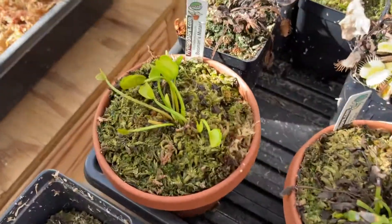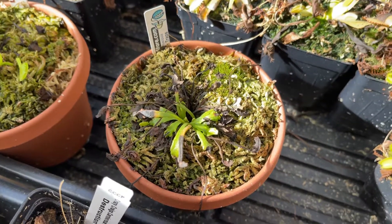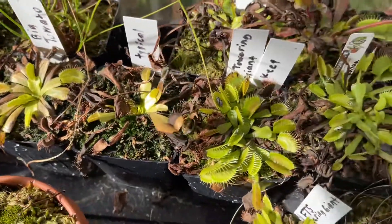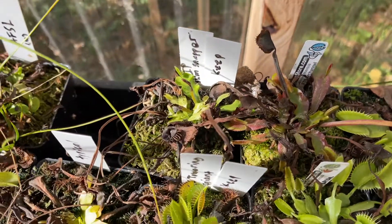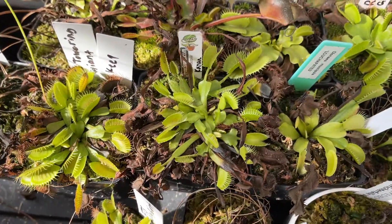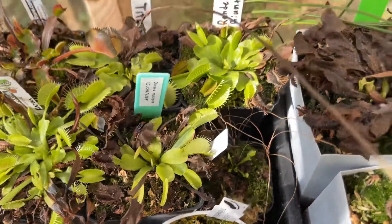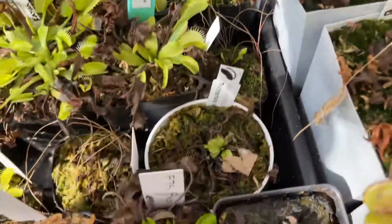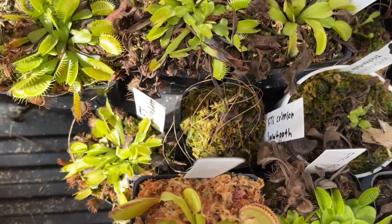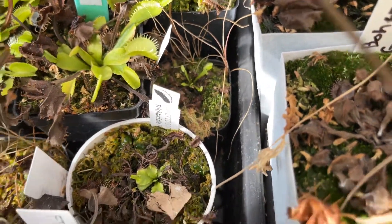Here we have Boomin's Mutant. This is Wacky Traps. Big Tomato. Typical Towering Giant. Whip Slim Snapper. FTS Archangel. Cayenne. GJ Titan. Louch Pate. Redder Giant. Tritrophiliate. FTS Crimson Sawtooth. FTS Towering Giant. Back here is a Long Red Fingers.